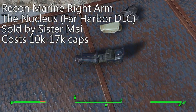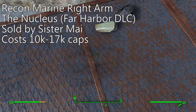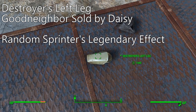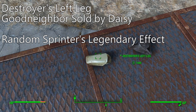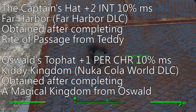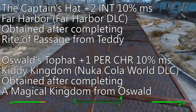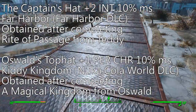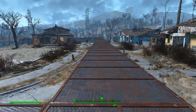The Recon Marine right arm is the only arm piece in the game that increases your movement speed by 10% and is bought from the Nucleus in the Far Harbor DLC. You also need a Destroyer's left leg, or any other Sprinter left leg — this one is purchased from Daisy in Good Neighbor. Then you have the Captain's Hat, or you can use Oswald's Top Hat. The Captain's Hat is from the Rite of Passage quest in Far Harbor, and Oswald's Top Hat is obtained after completing the Kiddie Kingdom in the Nuka-World DLC.